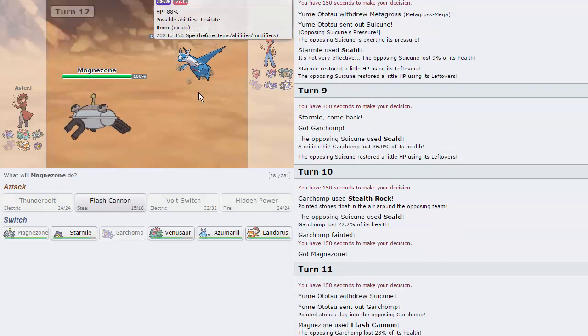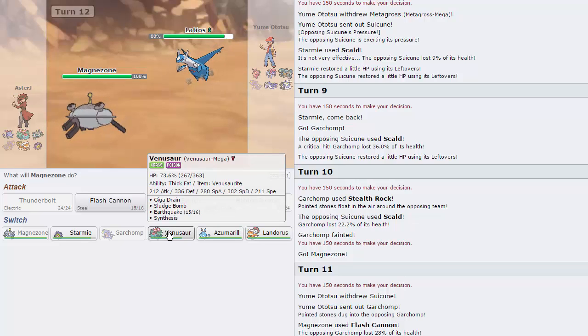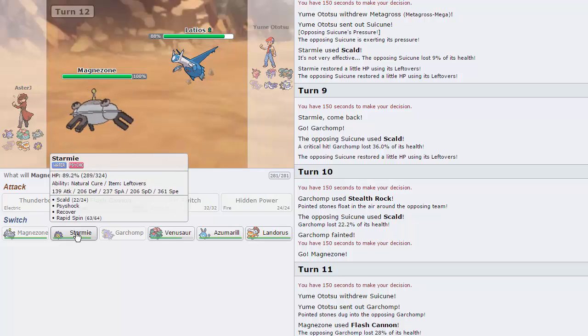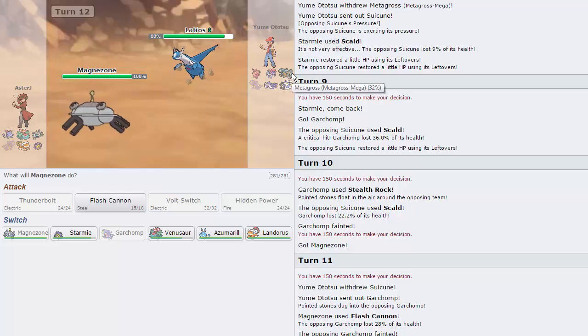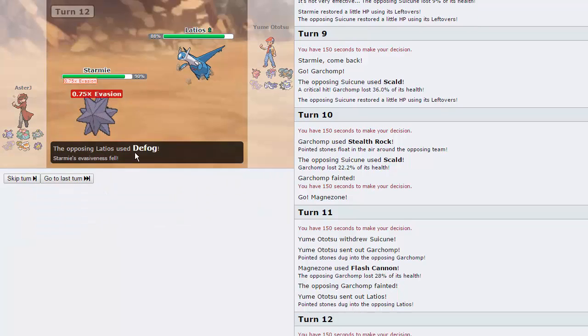Now we're free to Volt Switch around on his team. He goes Latios here, which pretty much telegraphs HP Fire to me. I'm not comfortable going directly into Landorus though, because I'll be OHKOed by a Draco Meteor. Venusaur is very important as it handles the Suicune and the Clefable relatively well. I definitely need Magnezone for the Suicune if Venusaur is not able to take it on. Starmie has pretty much done its job, and so does Landorus against Metagross. I'm predicting HP Fire, but he actually chooses to go for Defog — okay, so neither of us are playing with Rocks this game.